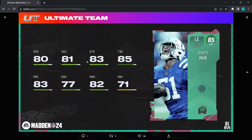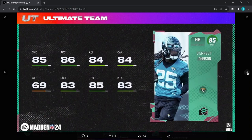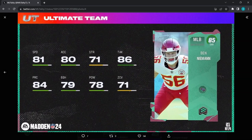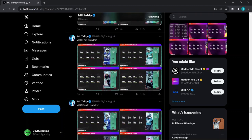AFC South: Quddus Pay — 80 speed, 81 acceleration, 83 strength, 85 tackling, 77 block shed. Then 85 overall Dameon Pierce — I don't know why they made him like the third best running back in the game, but his card is cracked. He's the best Team Builder card, just expensive. 85 speed, 86 acceleration, 85 trucking, 83 break tackle, 69 catching. John Metchie — 85 speed, 87 jumping, 86 short, 82 medium, 78 deep. Ben Niemann — 81 speed, 80 acceleration, 78 hit power.